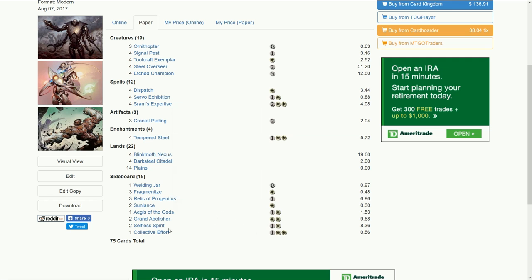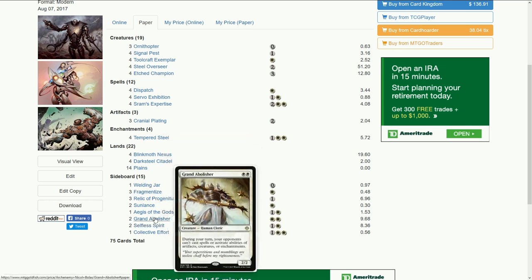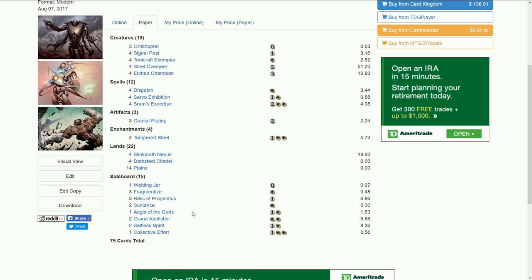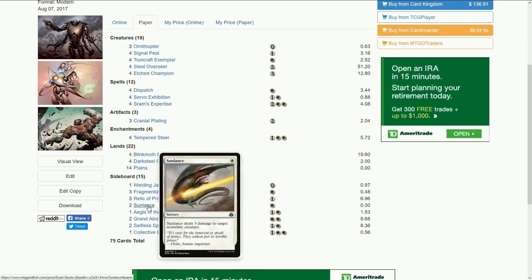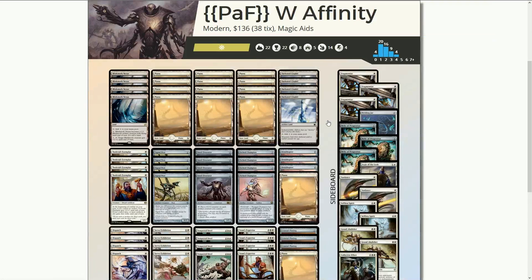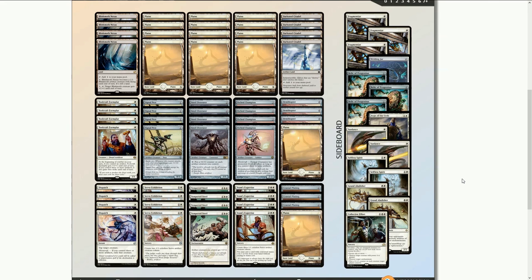For sideboard, you can cut a lot. Selfless Spirit is pretty good and I'd use it. Grand Abolisher isn't that necessary. Fragmentize and Sun Lance are cheap and came in handy. If you want to make a budget deck, maybe consider this, but there is a limit to how well it can do because it's luck-oriented. If you don't get the right plays at the right time, it falls apart. I definitely would not enter this in any big tournaments — expecting it to fire off correctly every single game and match just isn't realistic.